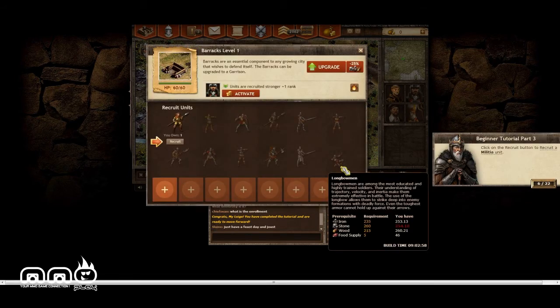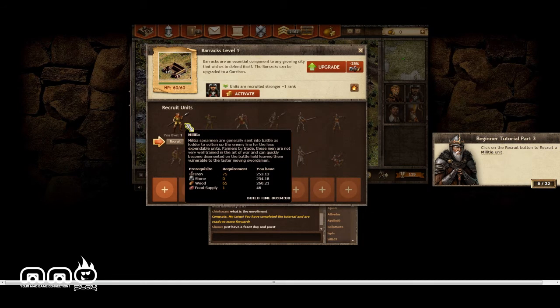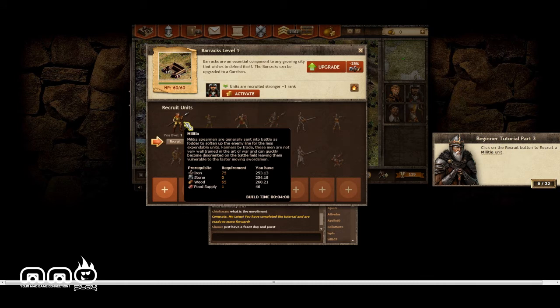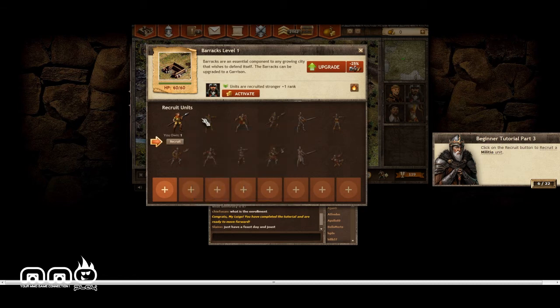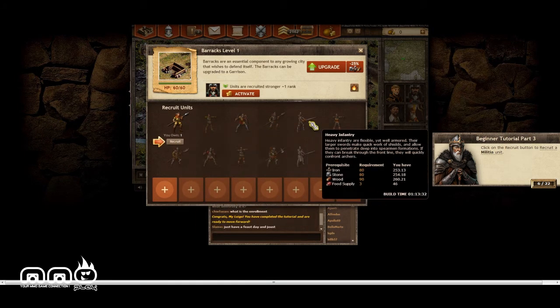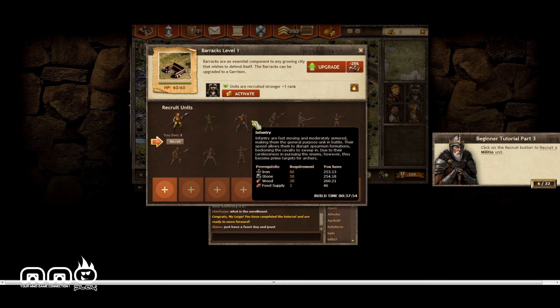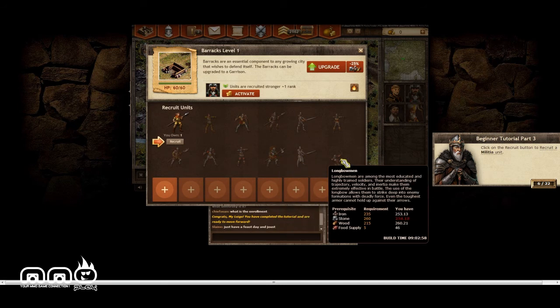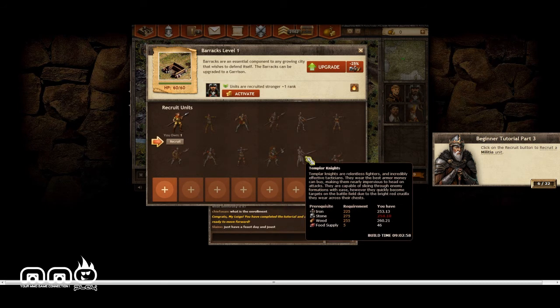I'm going to skip into some action — I just built a barracks. When you build a unit it gives you a specific build time; that duration can obviously decrease based on your tech in the empire. You can also see the requirements and resources, plus the statistics and how many you have on the right side. We've got a decent amount of unit types.